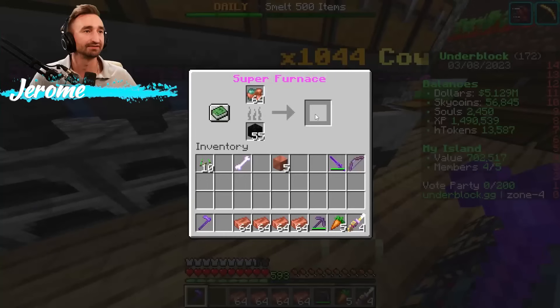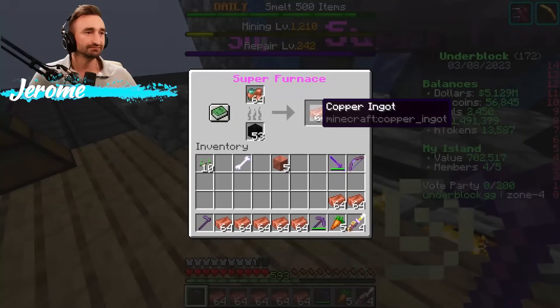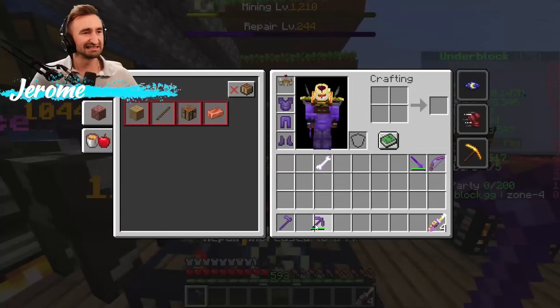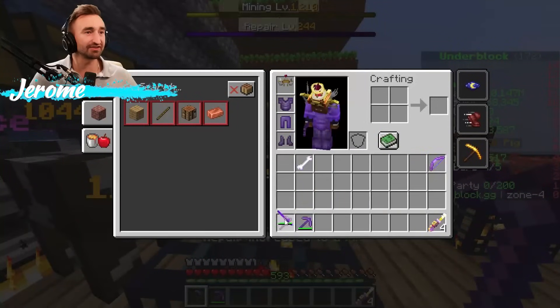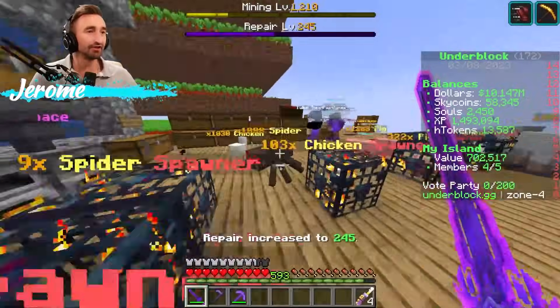The Smeltery stuff is pretty easy. Someone got Melon Seeds — apparently zombies dropped them and dropped quite a bit of them. If you want to set up a double chest in the nearby farms for us, that'd be awesome, because we're going to need them eventually.